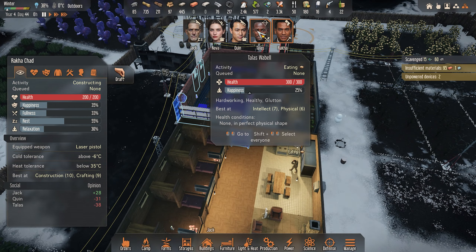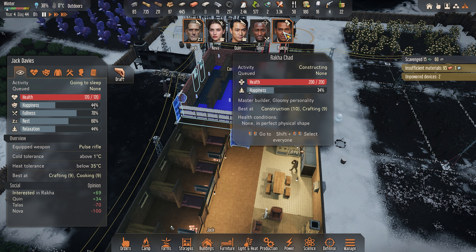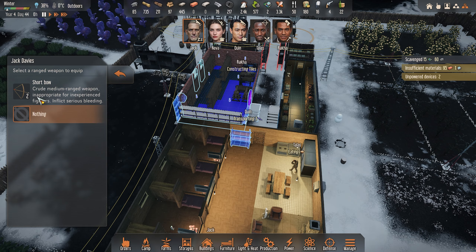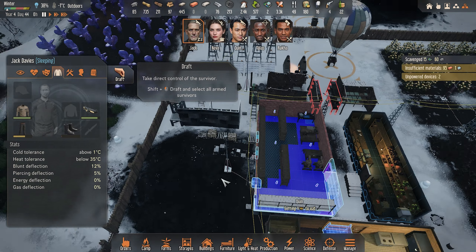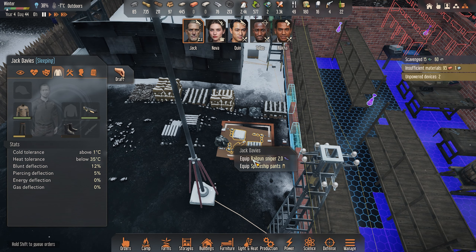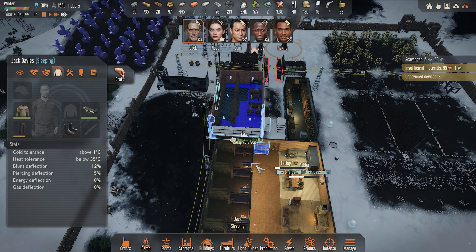Oh my gosh, we got another sniper rifle! Quinn and Raka are going to be the wielders of the snipers, or the pulse rifles. Cannot finish yet. Why are you transporting a weapon over there? Quinn, please go equip the sniper tier two when you're done eating. Excellent — so he'll have a sniper rifle, Nova's going to have a sniper rifle, and I think Talos will have the other sniper rifle. I'll have Raka and Quinn with the pulse rifles.